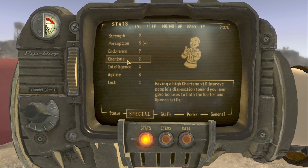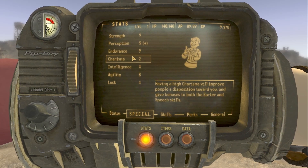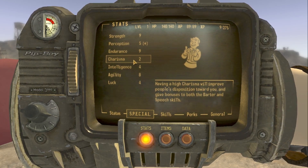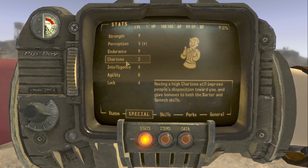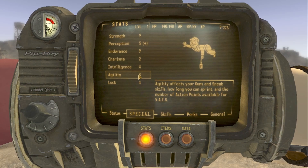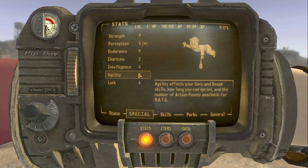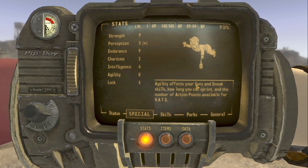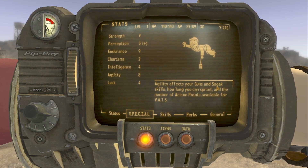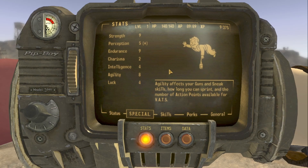Five perception already covered. Nine endurance because being melee focused we want to take a lot of damage. Two charisma since a swatter doesn't need to be that charismatic — we're not an all-star. Two charisma also satisfies the old Fallout rule for at least one companion. For intelligence I took the point and put it elsewhere. I pushed agility up to eight because luck and intelligence are at four — I took one from each and dumped it into agility. I'm using the JStoyer mod, and agility determines sprint duration, action points for VATS with melee, and sneak.